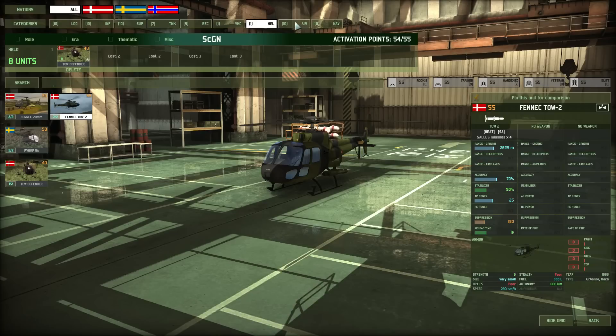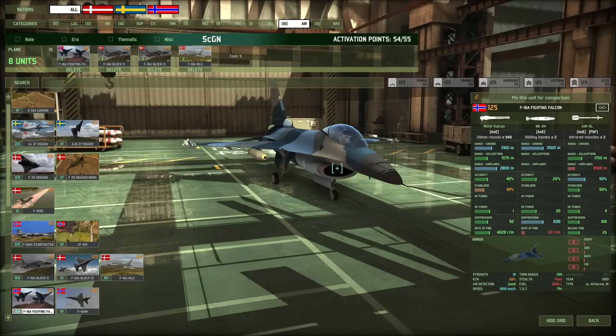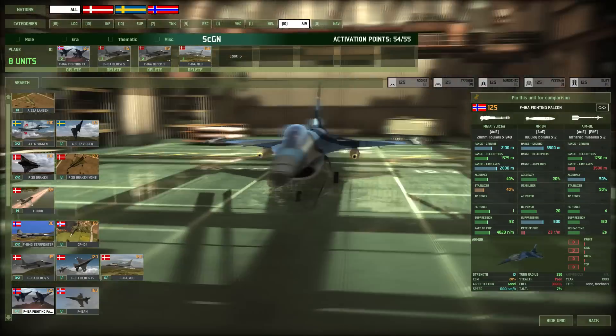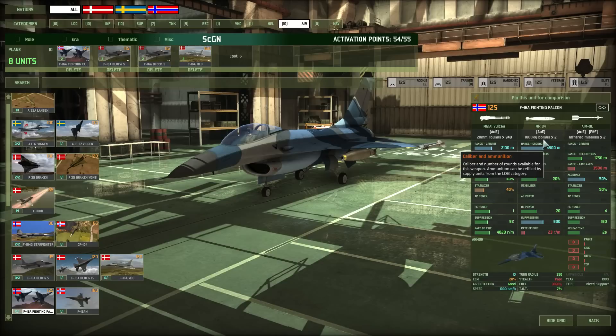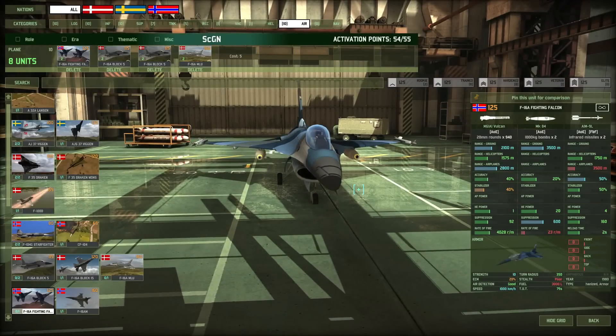For air units, I use the F-16A Fighting Falcon — one of my favorites since Airland Battle. It carries two 1000 kg bombs, very dangerous against infantry and choppers. I mostly use it to destroy specific targets: to clear a town or blow up choppers. It's probably a better anti-chopper unit than most anti-air, but you need to drop the bomb accurately on the position, which requires some skill.